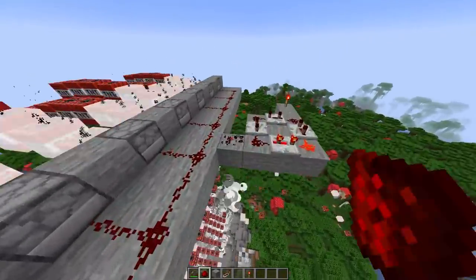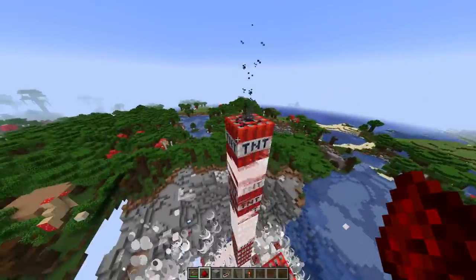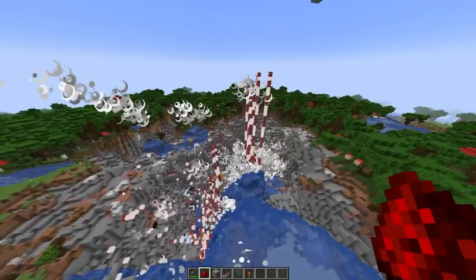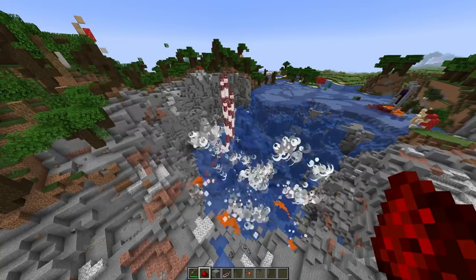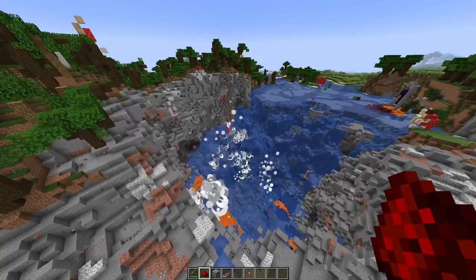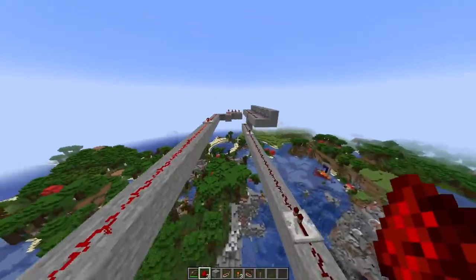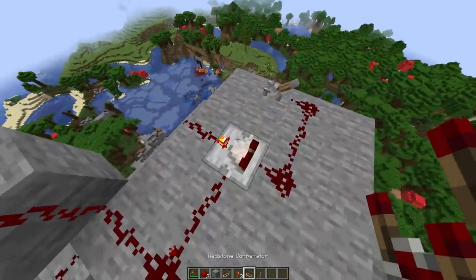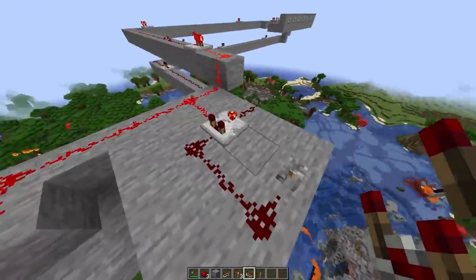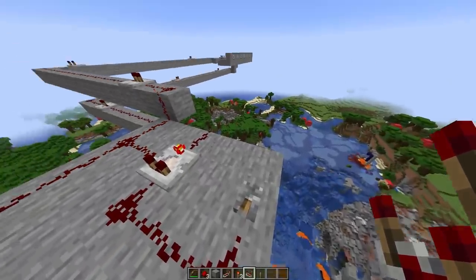I don't know what these TNT towers are — I gotta turn it off. Why are they still spawning TNT? I have no idea what's happening. I have this really over-complicated design, but basically the loop comes from this way, and we have a comparator over here so that when both of these are on it will start.